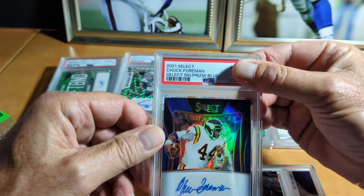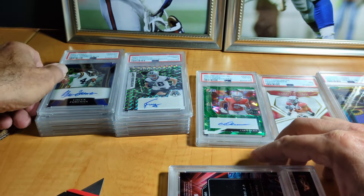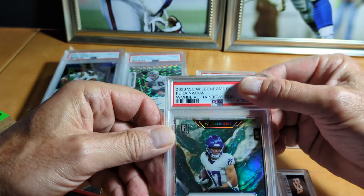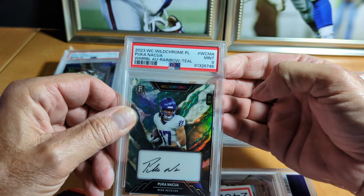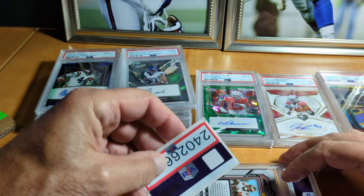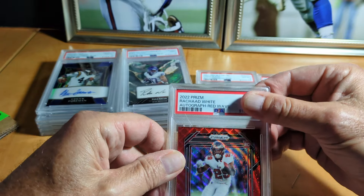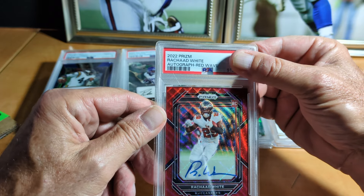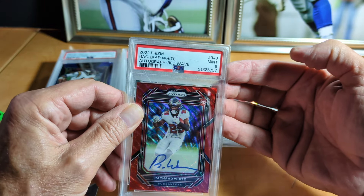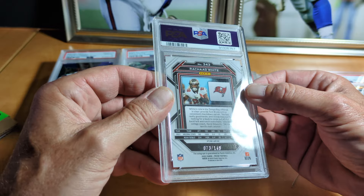Chuck Foreman auto blue — 10! This is a big card for me. Puka rookie marble green, 9 of 10 — nine. I thought this was really fantastic, but that means it can't be a 10. Rishard White red wave auto rookie card — nine, numbered 73 of 149.